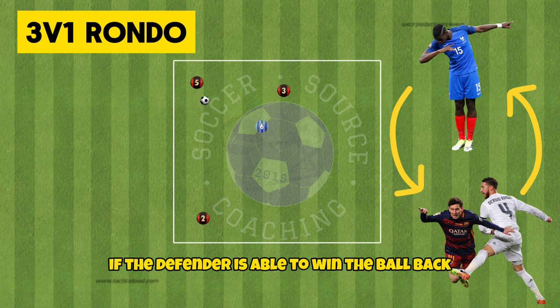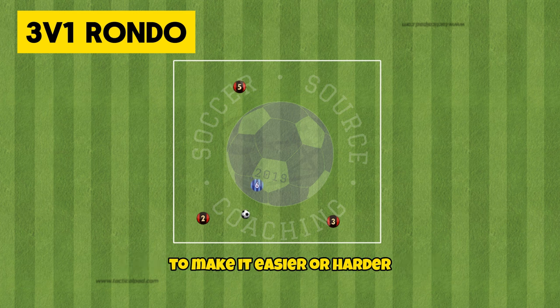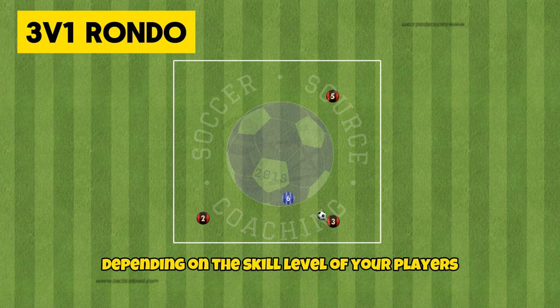If the defender is able to win the ball back they will swap with the possessing player who lost the ball. You can also adjust the size of the area to make it easier or harder depending on the skill level of your players.